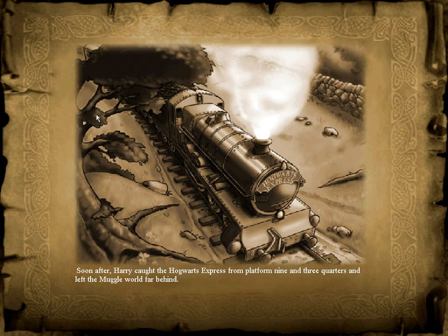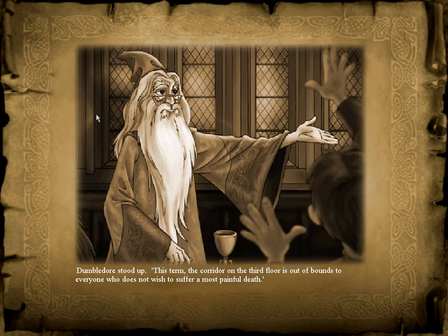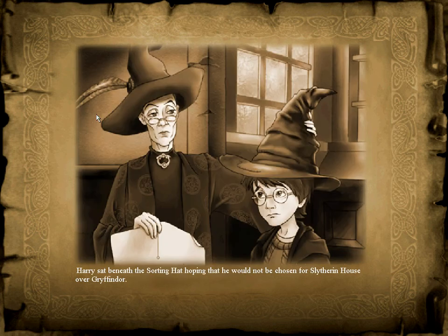Soon after, Harry caught the Hogwarts Express from Platform 9¾ and left the Muggle world far behind. Dumbledore stood up: 'This term the corridor on the third floor is out of bounds to everyone who does not wish to suffer a most painful death.' Harry sat beneath the Sorting Hat hoping he would not be chosen for Slytherin. 'Not Slytherin,' said the hat. 'You could be great — it's all here in your head — but if you're sure... better be Gryffindor!'